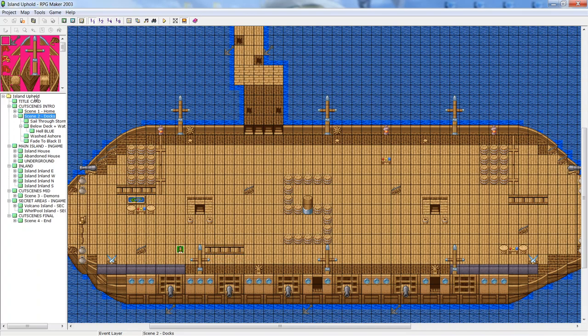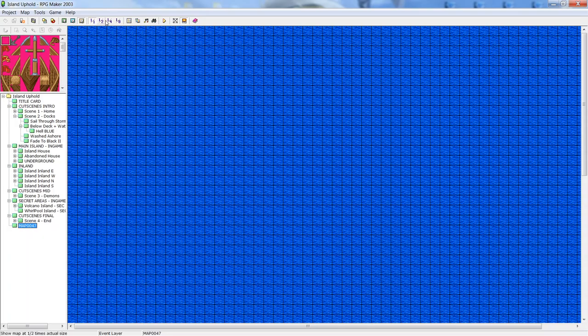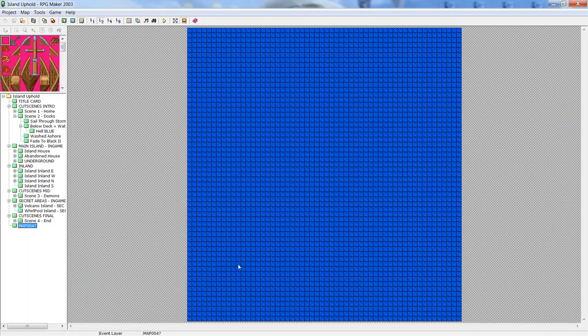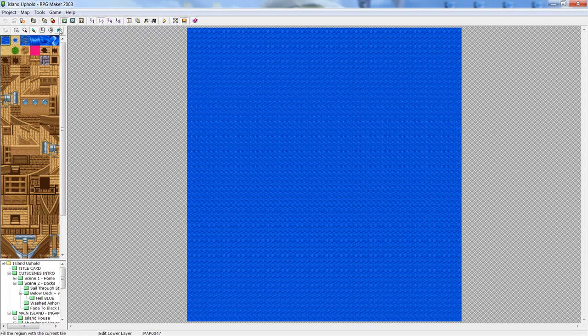We're going to open up a new map, set it to ship once again, and make the map size much bigger — 50 by 50. A good tip: when you're creating a pirate ship, place it in the center of the map rather than the edge, because when you try to expand the map you'll have to tweak things. It's best to have it in the center and then shorten from there.